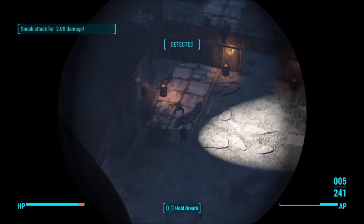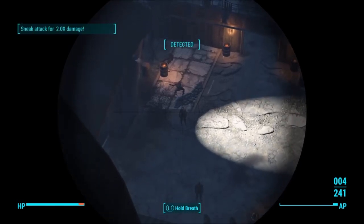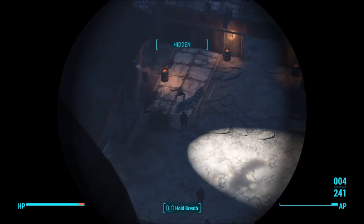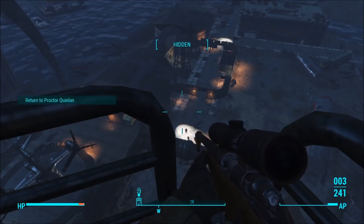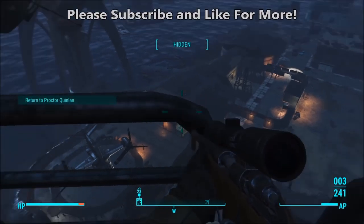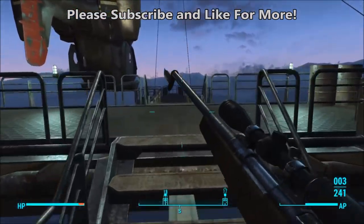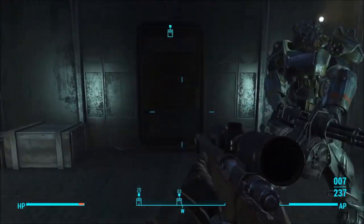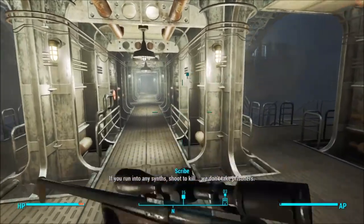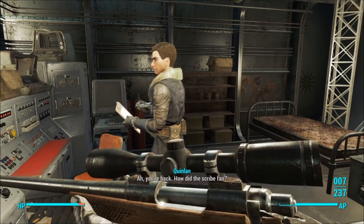I'll show you later in the video how you can screw this up. If you shoot more than four or five times and then spring up right after shooting — before it says 'Detected' — your friendlies will actually fire on you because they saw you kill one of their guys. You can screw this up if you shoot too many times and it alerts everybody and they kill you. Here's me going back to Proctor Quinlan to get some more experience.